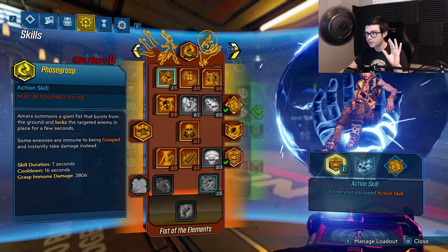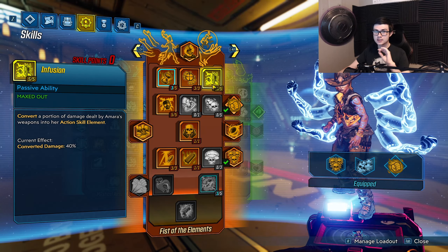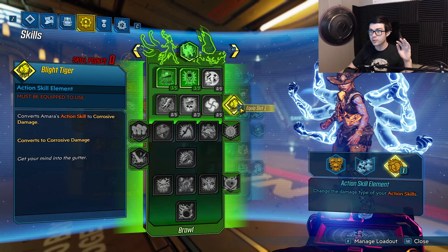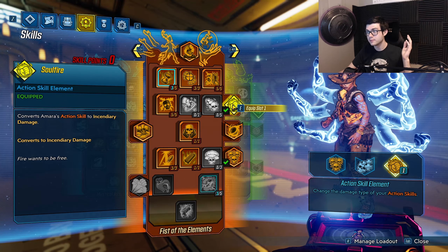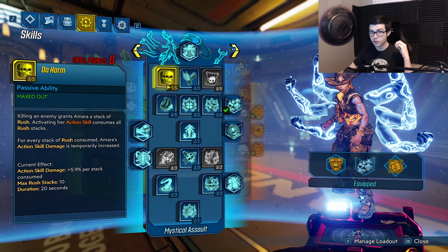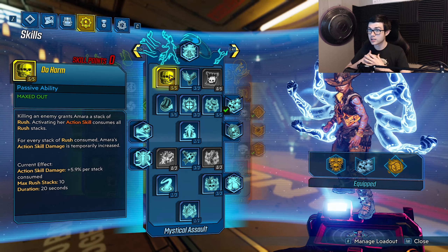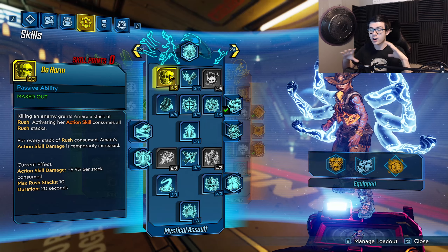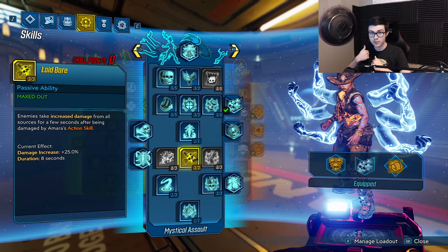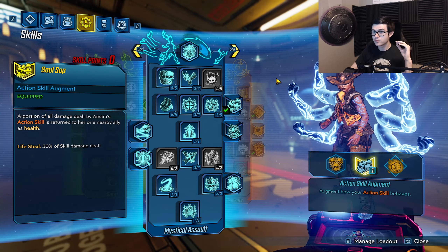Now I'm going to go into the skill tree. For the main skills — you're going to want Infusion, which makes all your kinetic weapons do whatever element. For the takedown we use corrosive, for general play we use Soul Fire, and when we need shock we use shock. Another key skill is Do Harm — it's insanely good especially for Ties That Bind, which is what we're using. This buffs your chain damage, and we're going to have a ton of Do Harm stacks from the Phase-Zerker. We'll basically be able to Phase Grasp an enemy and everything around it just dies in one shot. We're also using Laid Bare, which buffs chain damage so anything chained takes 25% more damage plus whatever Do Harm stacks we have.